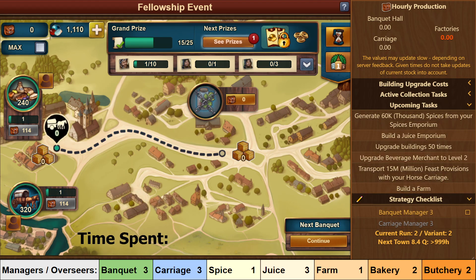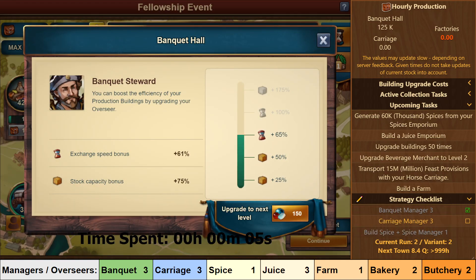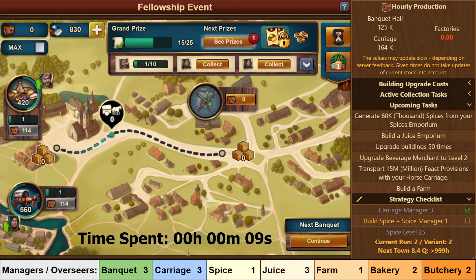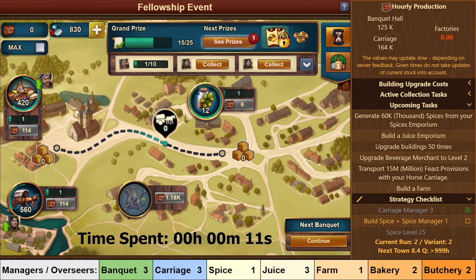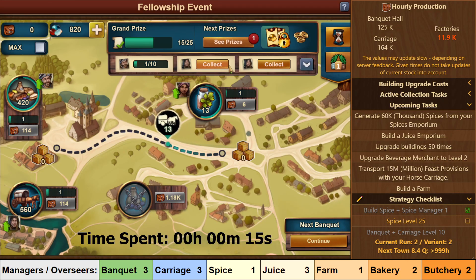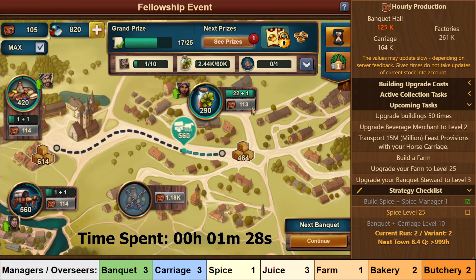Alright, let's begin the Town by unlocking the Spice building and buying the required managers called overseers in this event. My recommendations for this Town is to get Banquet to level 3, Carriage to level 3, and Spice to level 1. Now your first goal is to level Spice up to level 25 — this will not take long at all, only a minute or so.